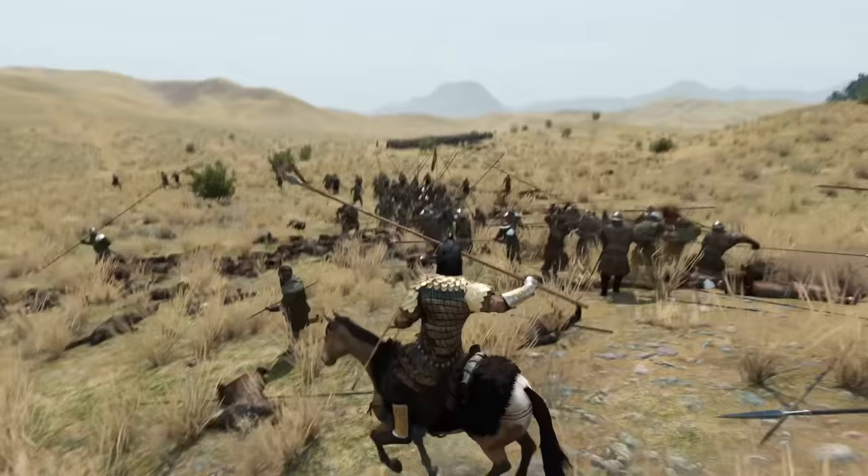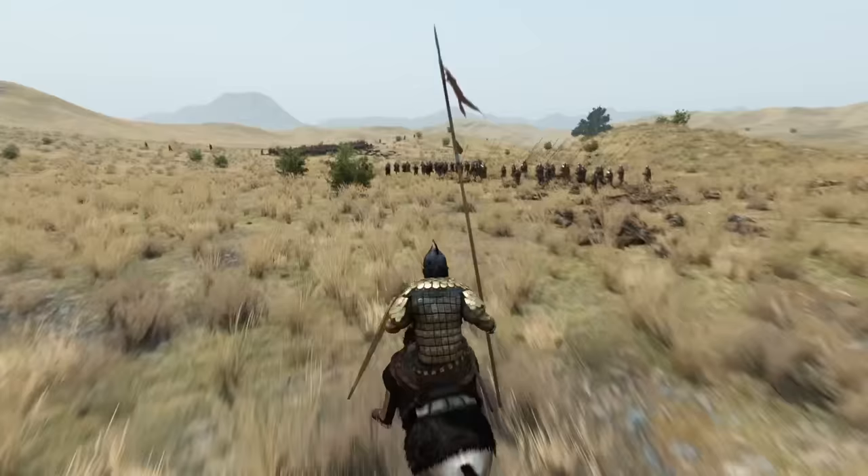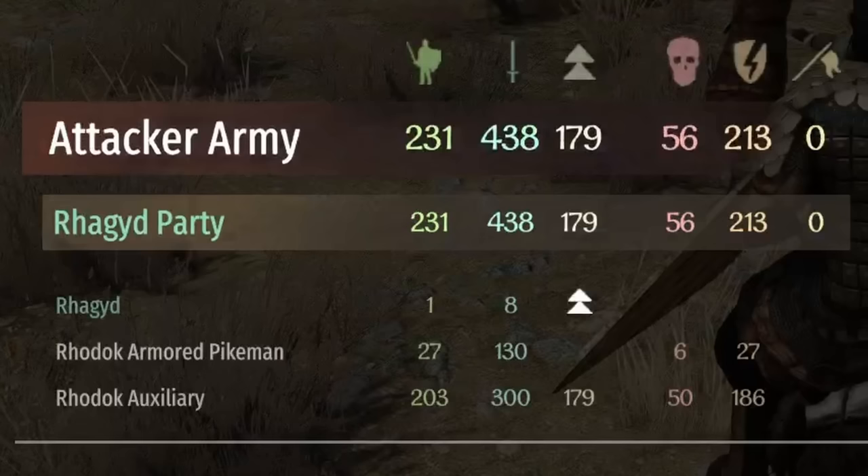Both lines seem to be doing very well, so we run a few cowards down who try to flee from their duty. Our pikes emerge victorious after several minutes and help clean up the other flank. Finally, a solid result: 438 kills with only 269 losses. Nearly a 2-to-1 kill-death ratio.